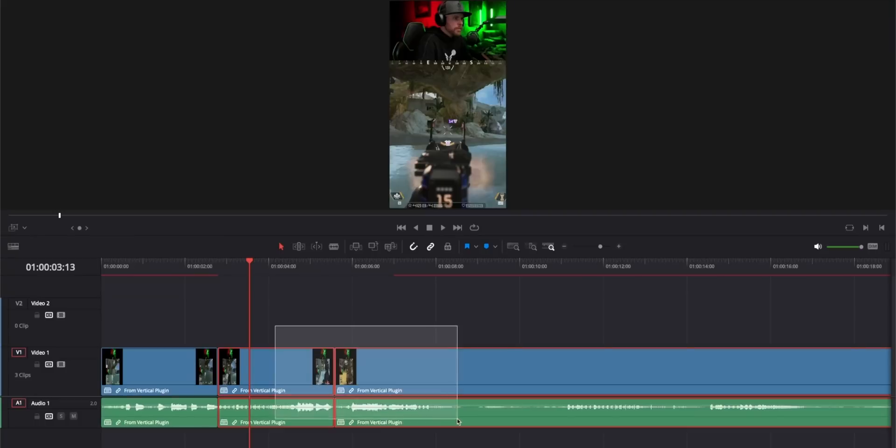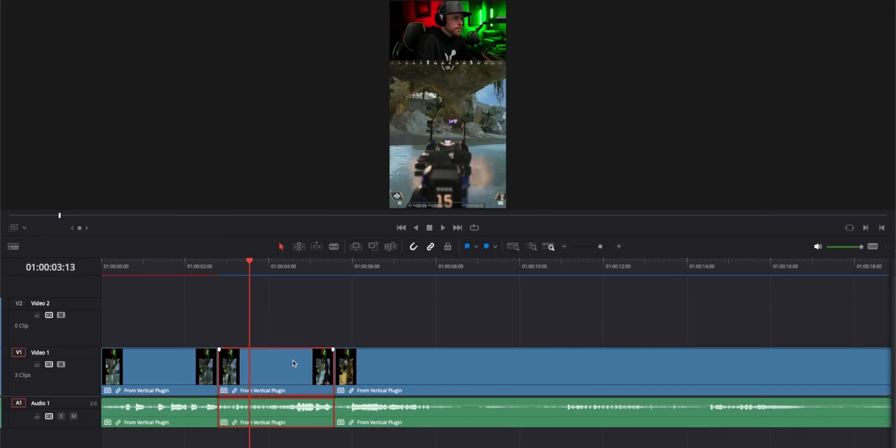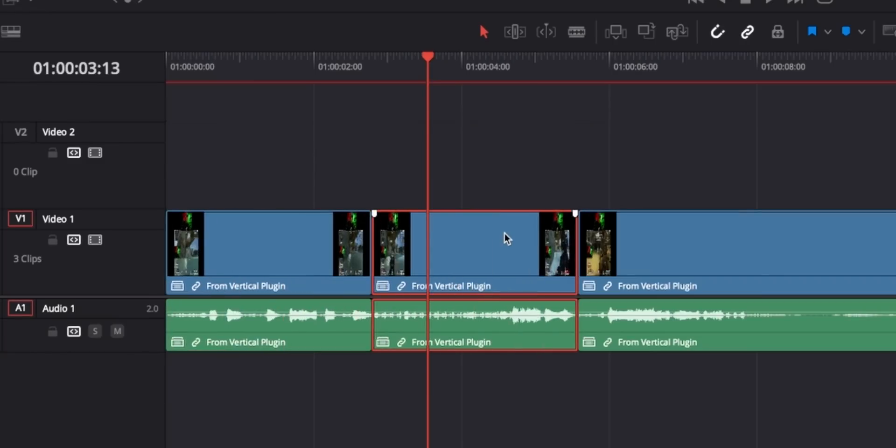Maybe you want to rearrange these clips. Don't highlight and move it around weirdly. Just highlight the clip and then click your comma or period button to move it around without messing anything up. This is another one that I remapped — it used to be Command Shift period or comma. I just swapped it since period or comma would basically do the same thing as what the trim edit mode would do before.